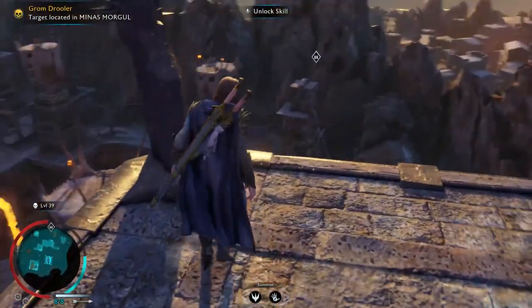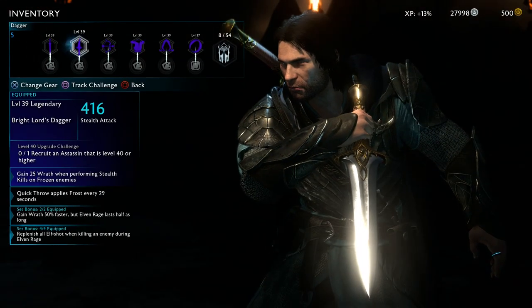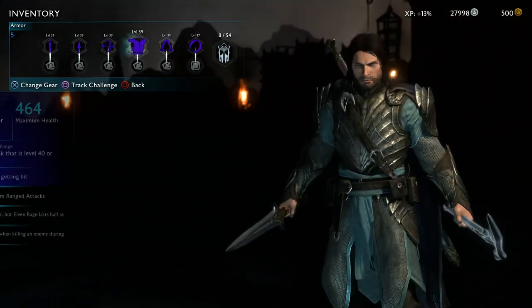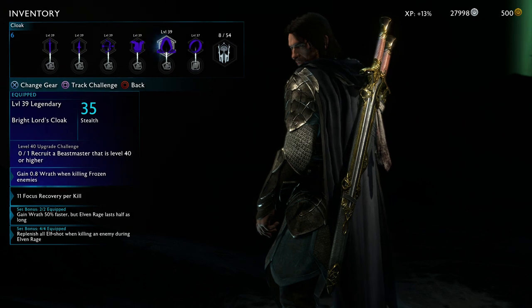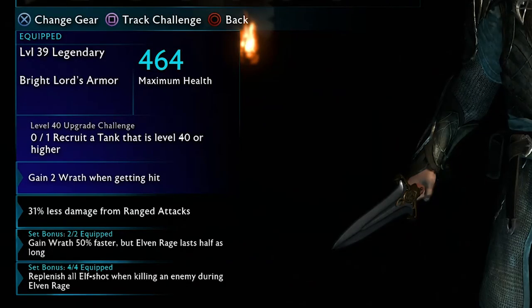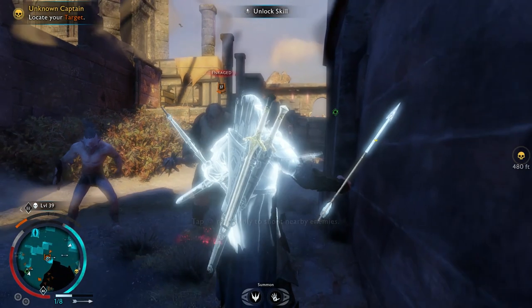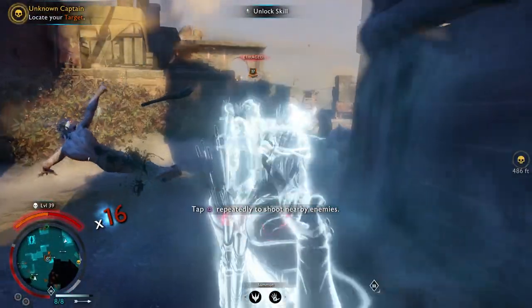The full Bright Lord set has an item for every equipment slot, including a set bonus for wearing four of the items. Just like any other item set in Shadow of War, this one focuses on freezing and also on wrath — not really weird looking at the name of this set. The first set bonus focuses on getting wrath faster to unleash the super powerful Elven Rage.